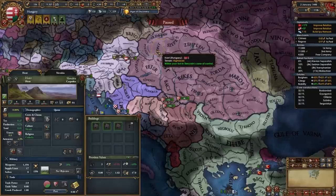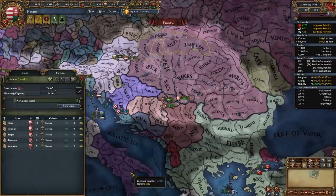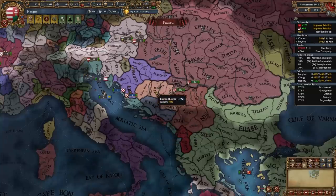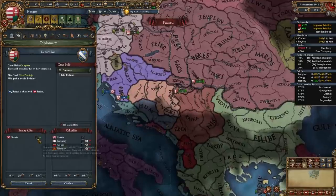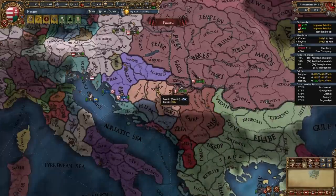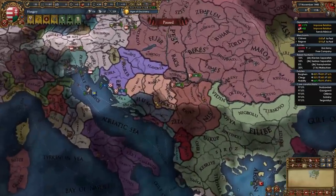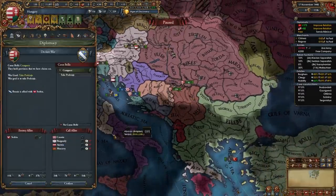Ideally in the same war you'd fight Serbia and Bosnia and full annex one and vassalize the other, but I can't do that. Now I can develop the gold mine up to 10 production. There's the final development click — now we can turn off Encourage Development. Now that I have a claim on Bosnia I'll be declaring on them. Ideally you'd declare on Serbia, co-belligerent Bosnia, vassalize Bosnia and full annex Serbia, but I have to do it the other way — declare on Bosnia, take border provinces, and vassalize Bosnia.